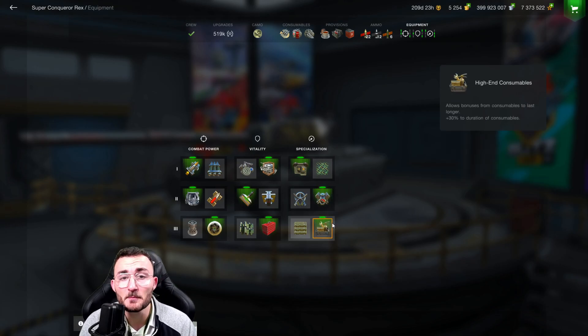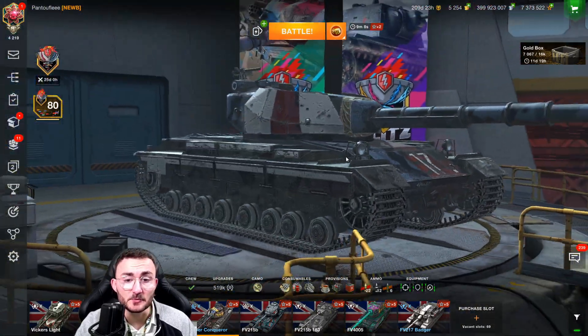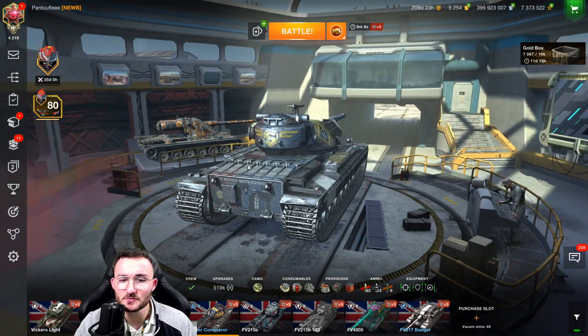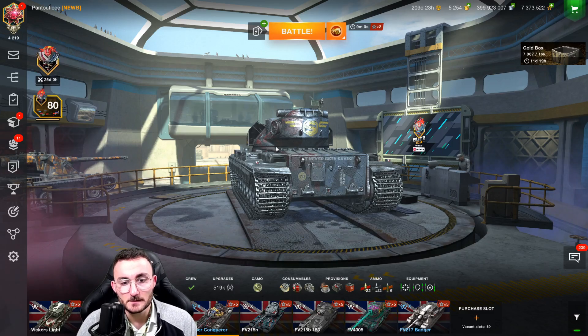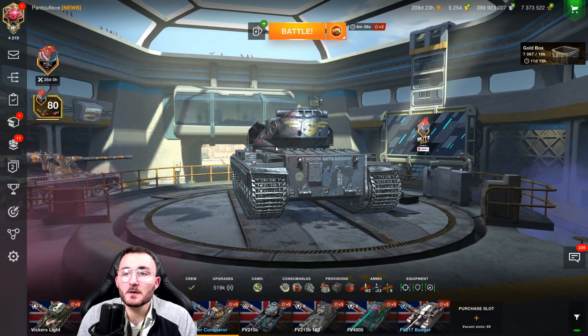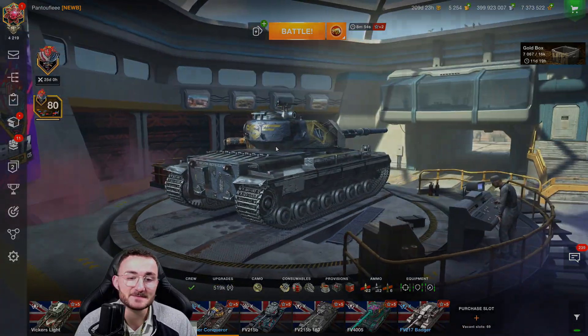Engine accelerator because my mobility is poor, even if it's only one kilometer per hour extra. High-end consumable because when you're using adrenaline with 8.5 seconds of reload, you're going to use it quite a lot. Not to mention the amazing camo Wargaming put on it — it looks beautiful, like a superhero, like Superman. Super Conqueror, Superman — pretty cool.